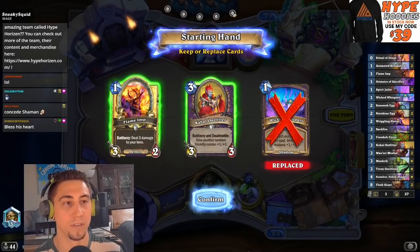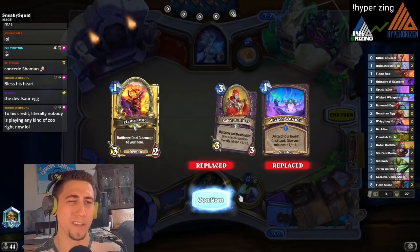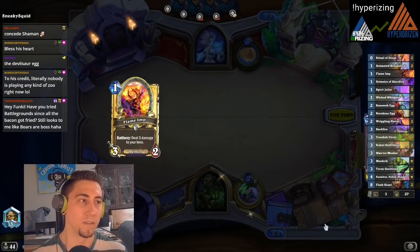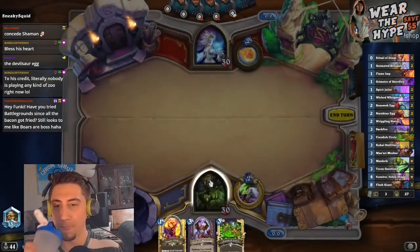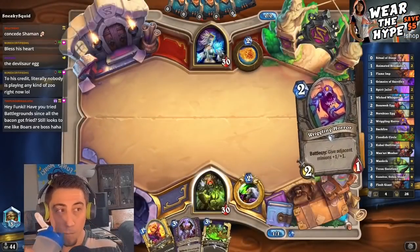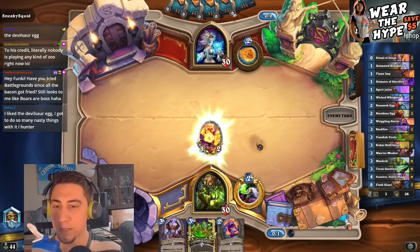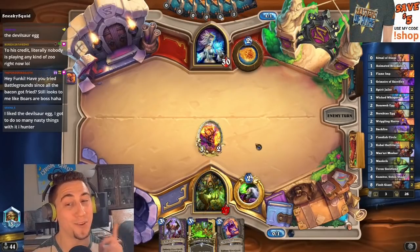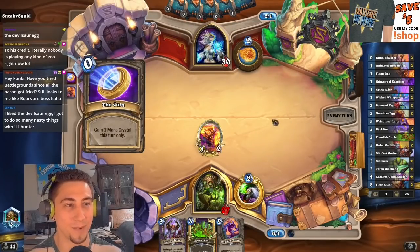Let's see if we can find a turn two. We have so many turn three plays, but especially going first I need a turn two play. We're always going to find a turn three play. Oh, there's a turn two — nice. Hopefully the Flame Imp survives. I like the Devilsaur Egg. Devilsaur Egg was really fun too. I love the Devilsaur Egg.